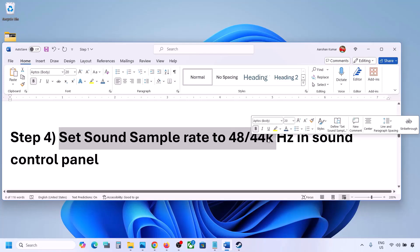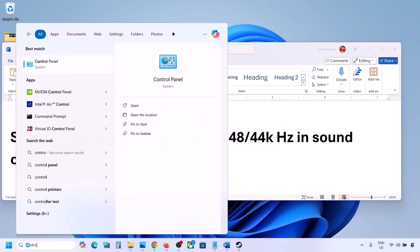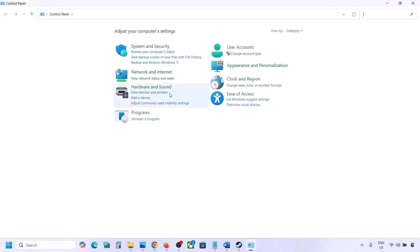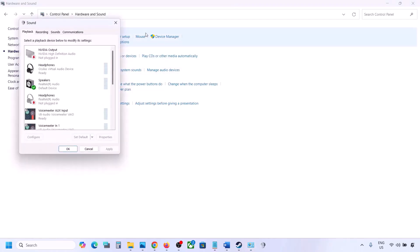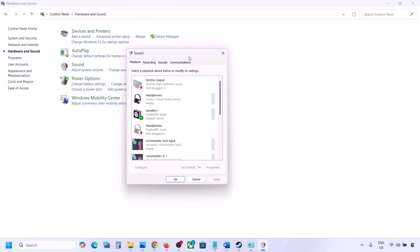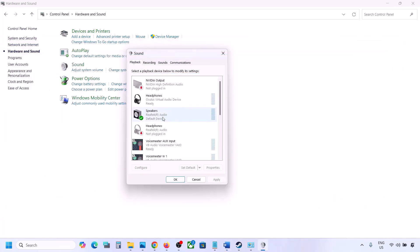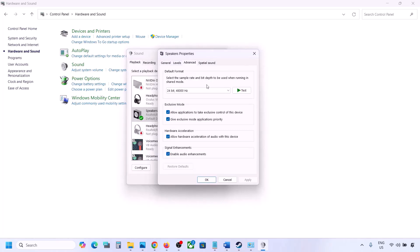The next step is to set the sound sample rate to 48,000 or 44,000 Hz in Sound Control Panel. Type 'Control Panel' in the Windows search box, go to Hardware and Sound, then click on Sound. This opens the Sound Control Panel — select your audio device here.